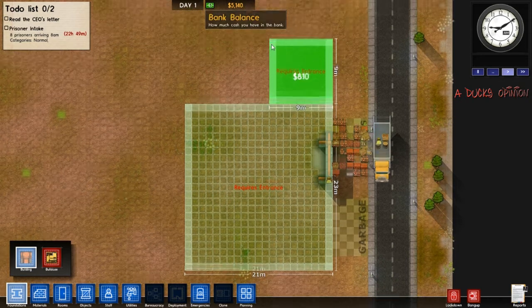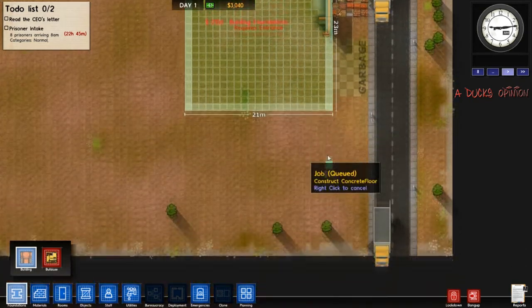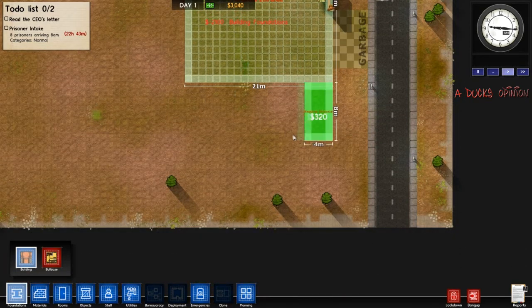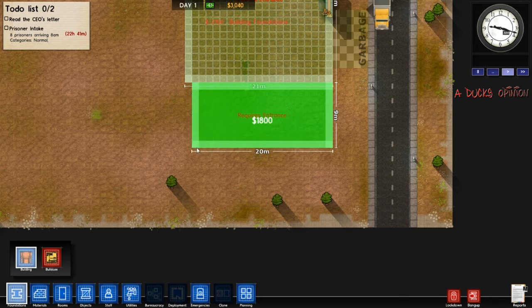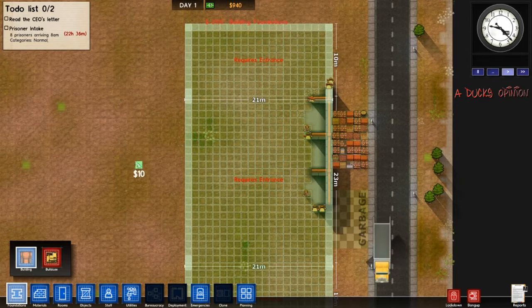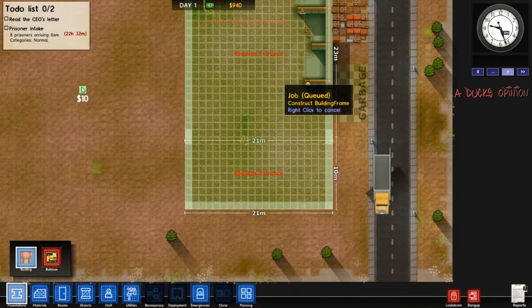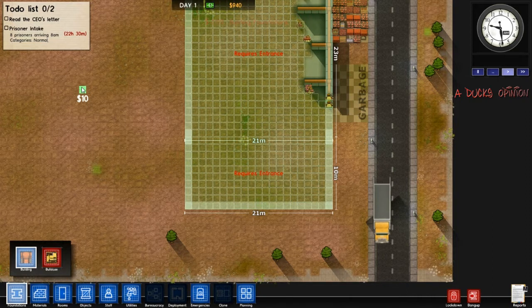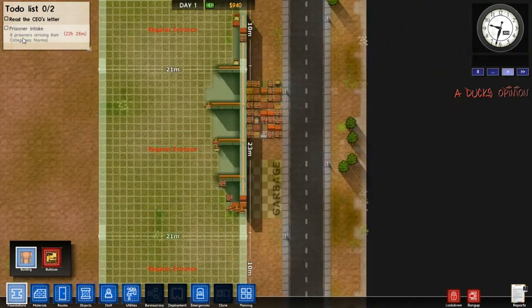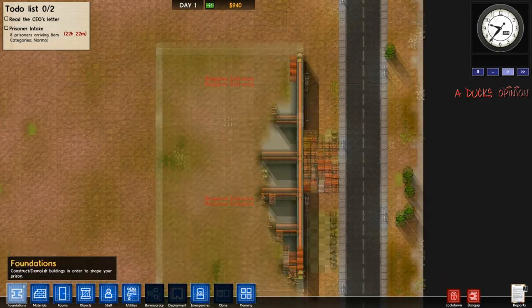Now, I messed up a lot. You've got to do a lot of trial and error when you're playing a creative game like this. I made different areas for everything when I first started. Like I'd have just one house over here for showers, one house over here for cells, one house over here for an office. And that was the first game I ever played. And as soon as the prisoners showed up, they all just ran away. They all just straight up ran away.